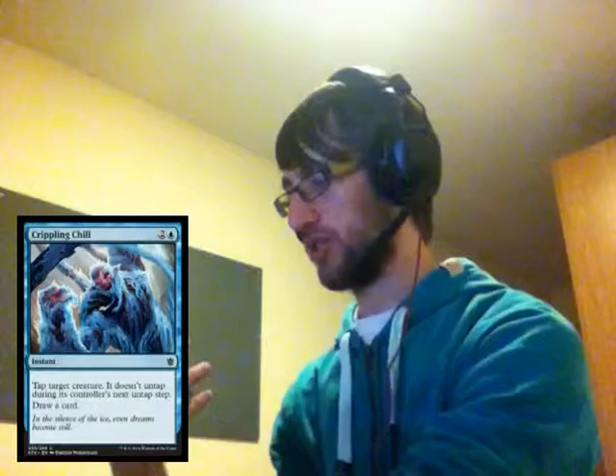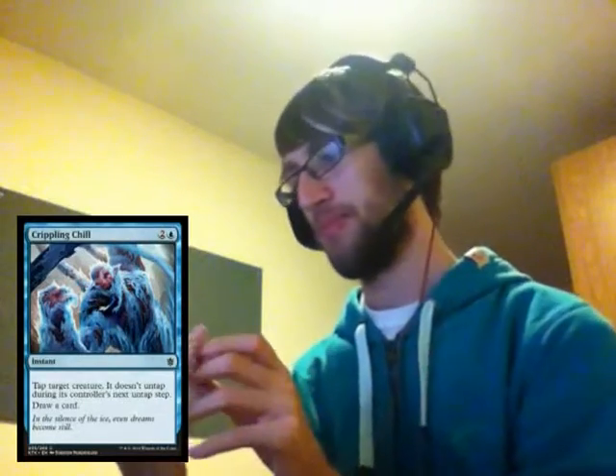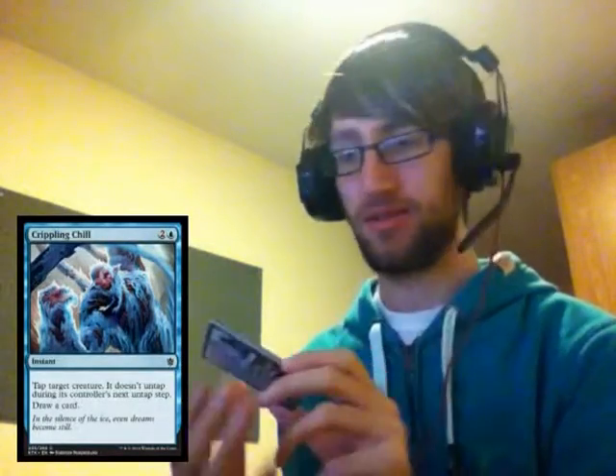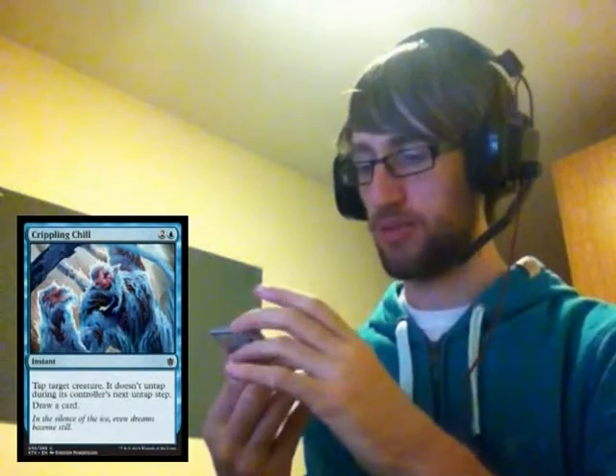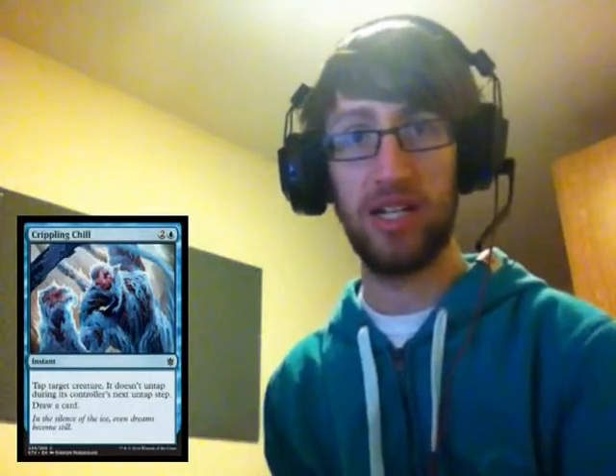Next we have Crippling Chill. It seems to be a very combat-heavy pack here — the Jeskai card was on the front, that's why. Crippling Chill is two and a blue, instant: tap target creature, it doesn't untap during its controller's next untap step, draw a card. So straight off, two combat tricks, both draw a card. Not bad cards.